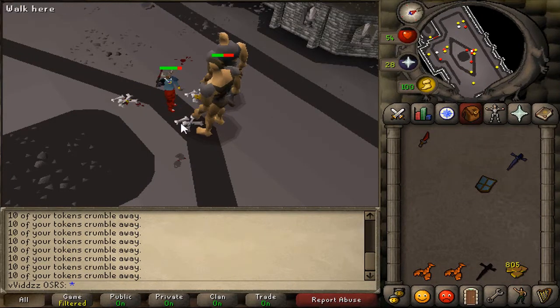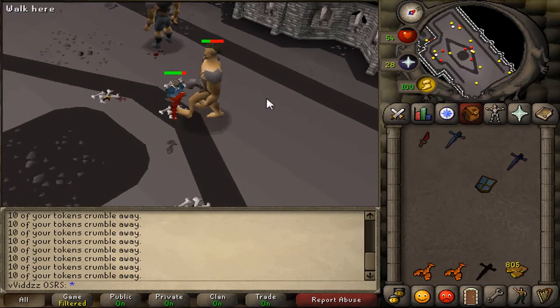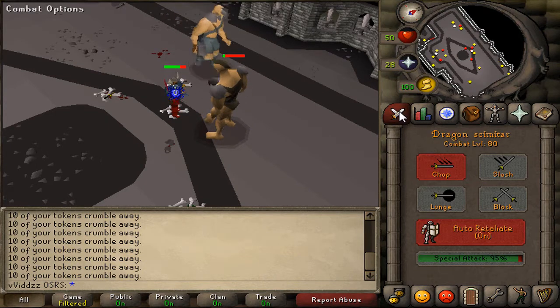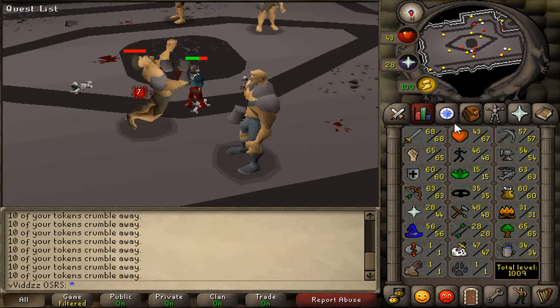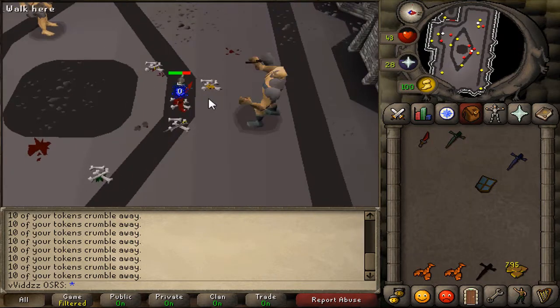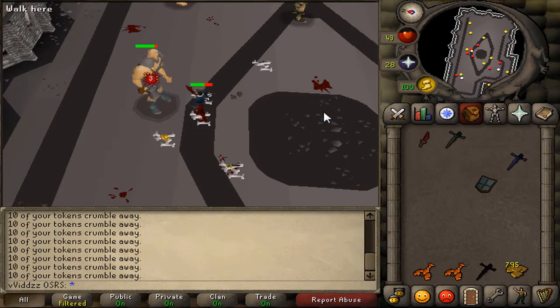There we have it — the Rune Defender, we finally got it! I'm going to stay here for a little while just to get a placeholder, just in case I die. It's always nice to have a placeholder in the bank so you don't have to hunt for the Defender all the time. I'll stick around and get another Rune Defender, then move on.